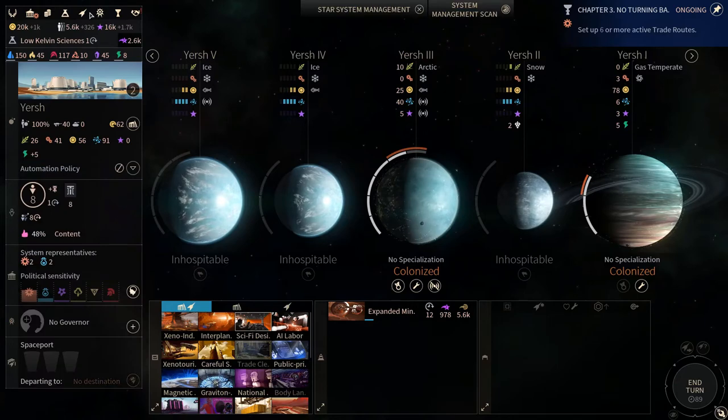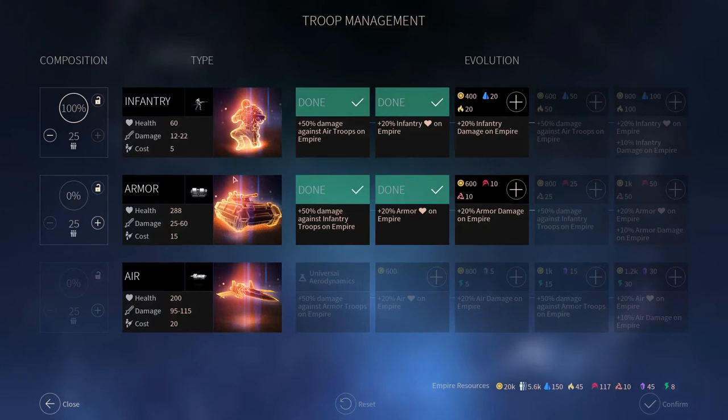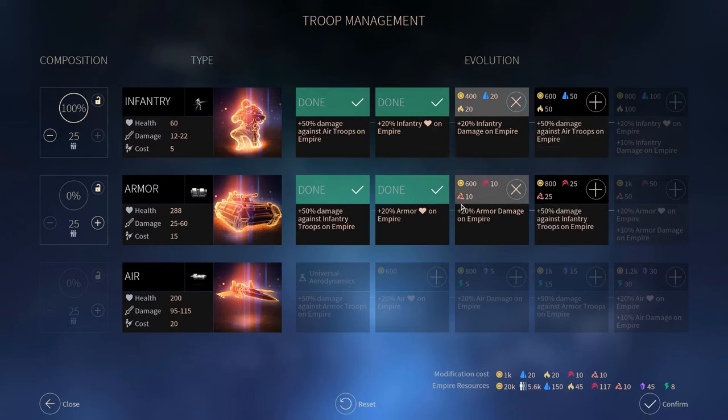Another way of using strategics is to improve your troops. You can manage that from here, and you've got three types of troops: infantry, armor, and air. All of them can be upgraded through dust and strategics. For example, I can spend 400 dust, 20 titanium, and 20 Hyperium to give a 20% infantry damage bonus on all of my infantry troops. I can do the same for my armor using tier 2 resources, and I can improve my air troops using tier 3 resources.